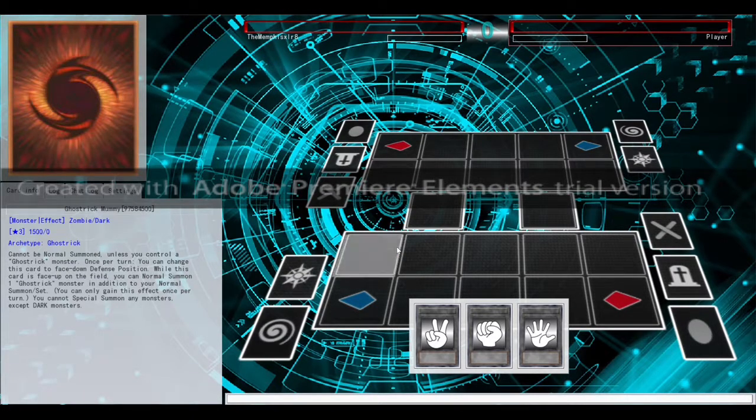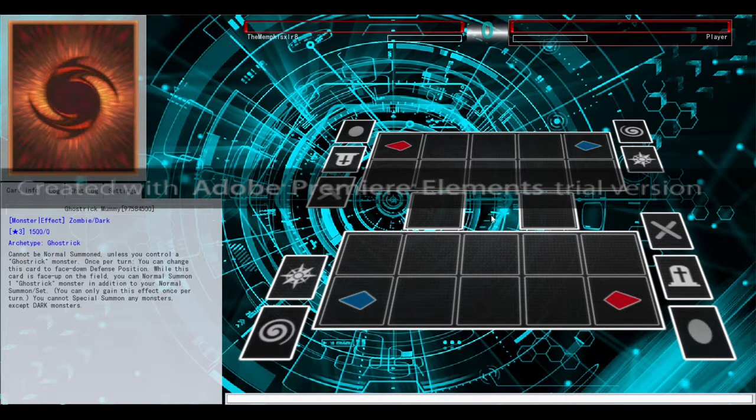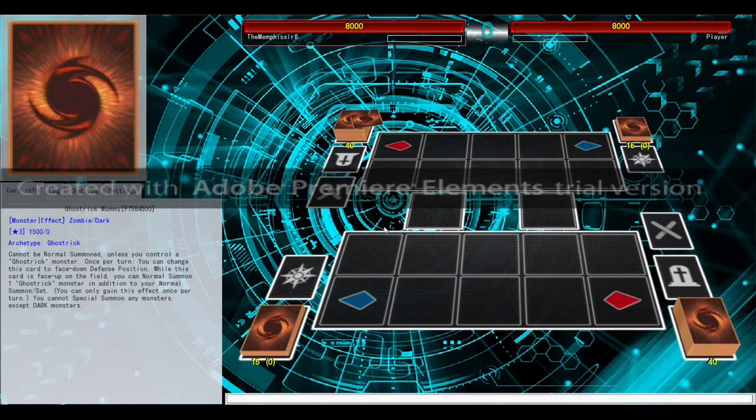Our first opponent is Player the Great and Magnificent. We really want to go first with our Ghost Tricks — we have a bit of setup. Unfortunately our opponent will pick. It'd be nice if they let us go first, but it depends.